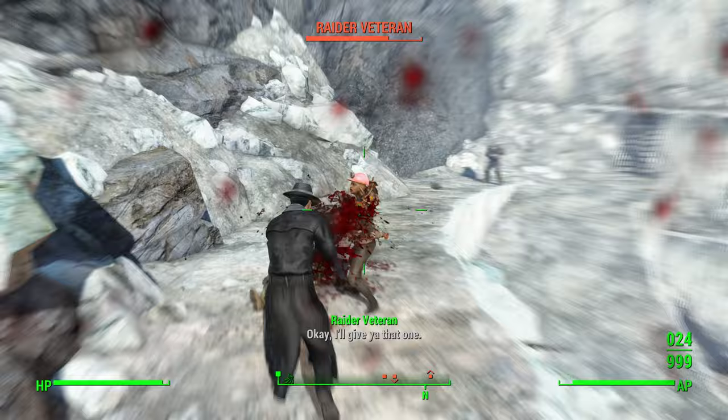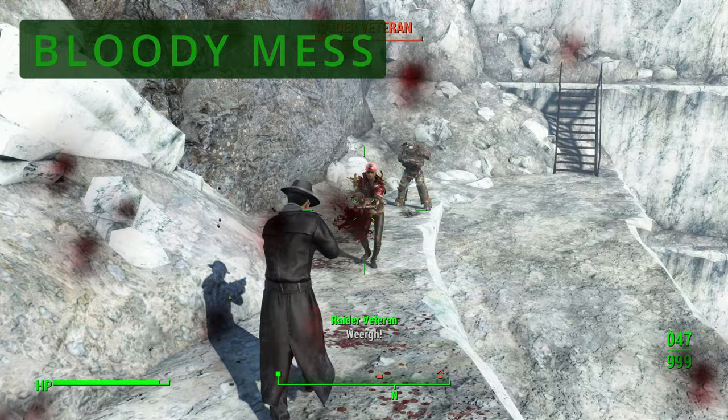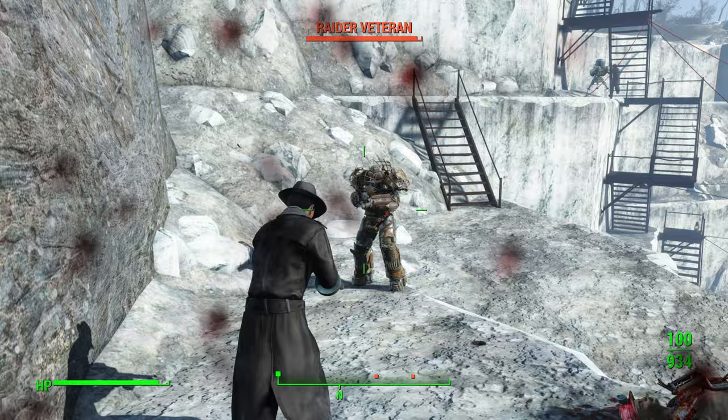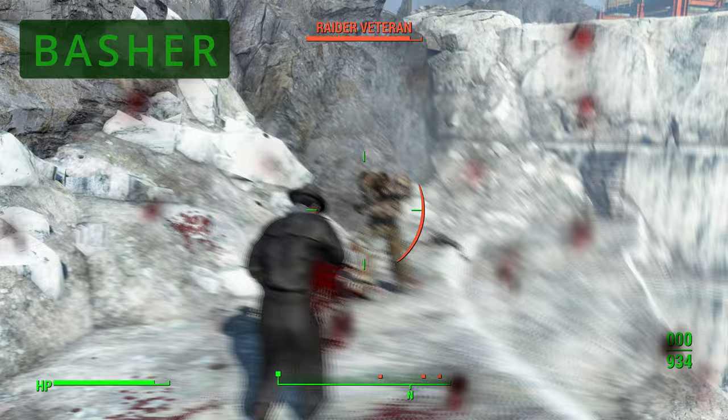When it comes to perks, you really want some ranks in the Commando perk, as this will increase the damage of automatic weapons. You probably also want some ranks in the Bloody Mess perk, which will increase the damage by a flat five percent. You can also invest in the Mr. Sandman perk to increase damage when using silencers, and lastly some ranks in the Basher perk to increase damage when using the bashing mechanic.